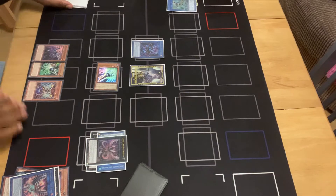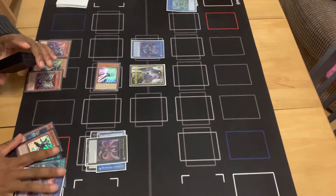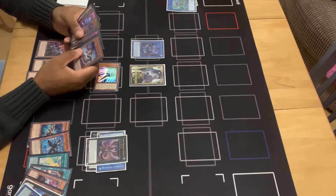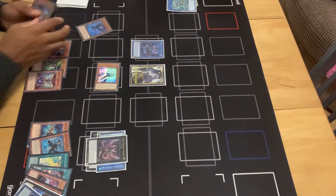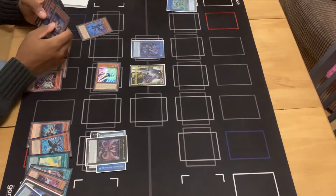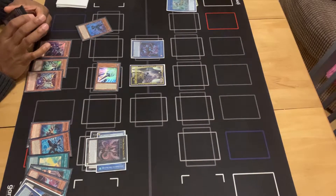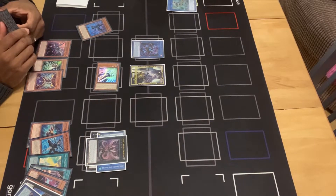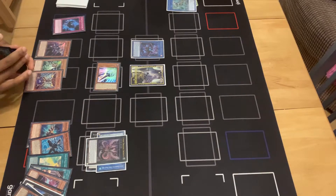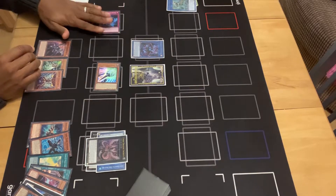Now this is where it gets interesting. Rusty Bardiche can send a Raid Raptor — actually a Phantom Knight monster — to the graveyard. Our Raiders Wing counts as a Phantom Knight monster, so if you draw the one-of Silent Boots you can dump Raiders Wing. We'll dump Raiders Wing here to set ourselves a Shade Brigadine. Then we activate Brigadine, which Special Summons itself.